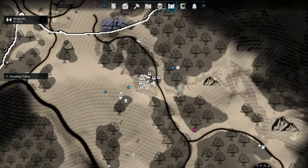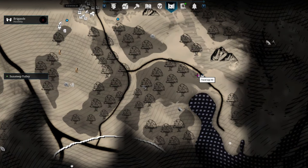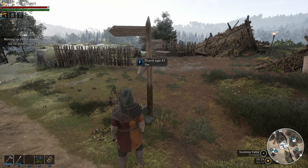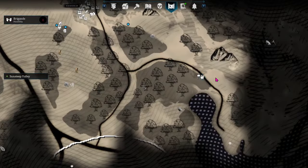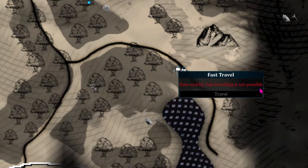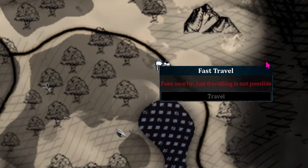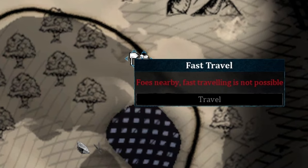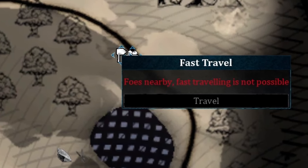You cannot just click on the map and click on the icon of the other travel sign — you have to physically go up to a sign post to travel to another one. If there are foes nearby, you can't travel, so you may have to wait. It's a good idea not to post these too close to a bandit camp or where things like wolves spawn.